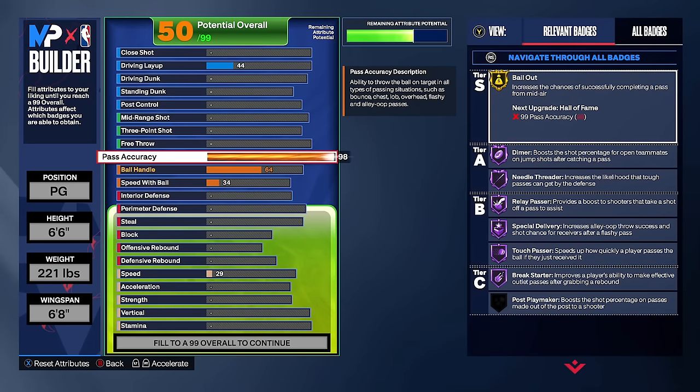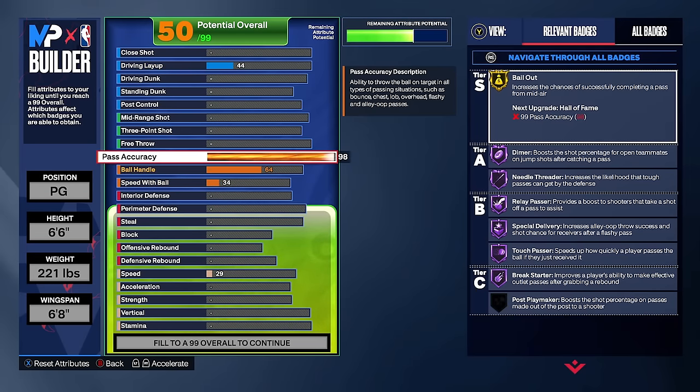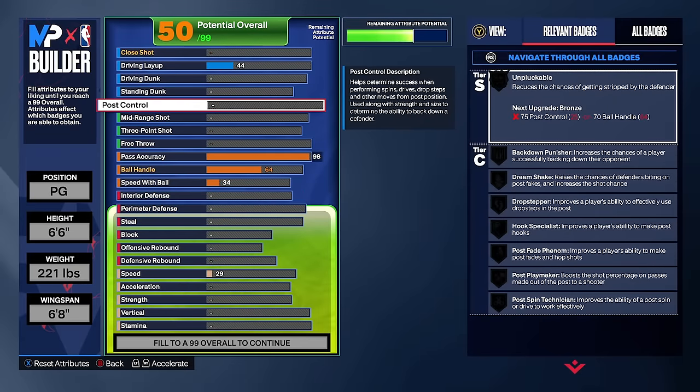So I want to make a 6'6 point guard for Boot Camp. As a 60 overall, I want the stats I'm already going to upgrade as high as possible — pass accuracy, ball handle, speed with ball, steal, speed, acceleration, stamina, three-pointer, and post control. Because every 6'6 can't get gold unpluckable unless they have a super high ball handle. As a 75 overall, I'm going to have to save some attributes, and post control is very cheap. I'll show y'all the build that I ended up going with and what it looks like as a 60 overall, then upgrade it to a 75 so y'all can really see what I'm talking about.